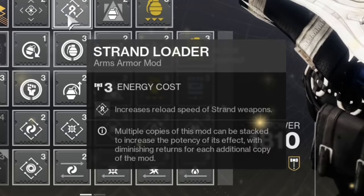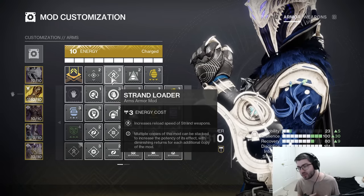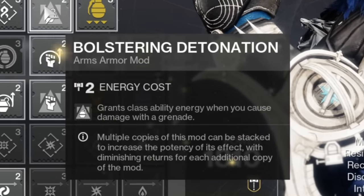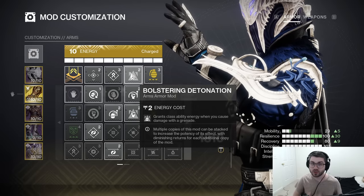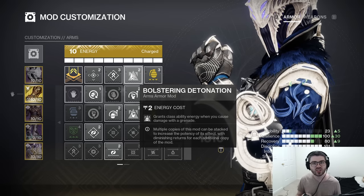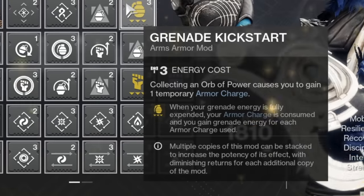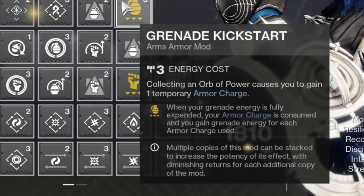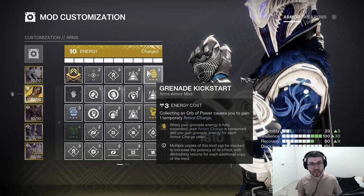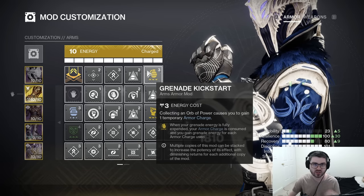For our Gauntlets, I like to take Strand Loader, which increases the reload speed of Strand Weapons — extremely nice for your Quicksilver Storm since that's going to be the primary weapon you're running all the time. Next, I like Bolstering Detonation: grants Class Ability Energy when you cause damage with a Grenade. This is nice because you throw grenades a lot, but what's really cool is that if your Bleak Watcher shoots an enemy, this will also grant you Class Ability Energy — so it's another way to get your Healing Rift back, which can play into Dynamo. And then Grenade Kickstart: when your Grenade Energy is fully expended, your Armor Charge is consumed and you gain Grenade Energy for each Armor Charge used. This is the only way we're taking advantage of Armor Charge — we'll be at 3 stacks all the time, so once we throw our Grenade, we get a bunch of energy back.